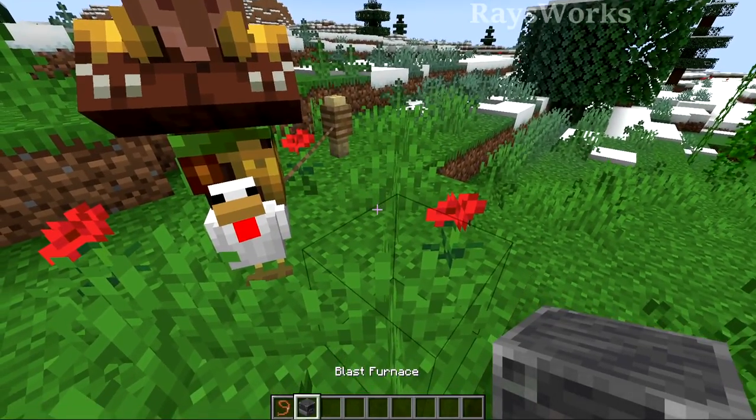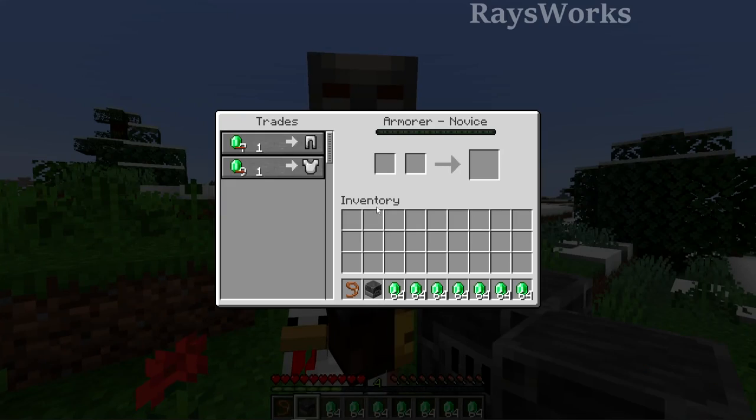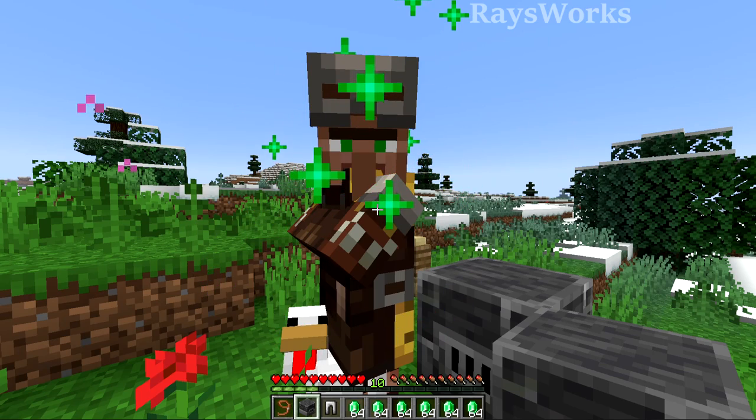If we place down a workstation near him, he will convert into an armorer. Now, fun aside, we need to trade with this guy and open up all of his trades, all in hopes of getting the special 6 trades out of the 14 random possibilities.